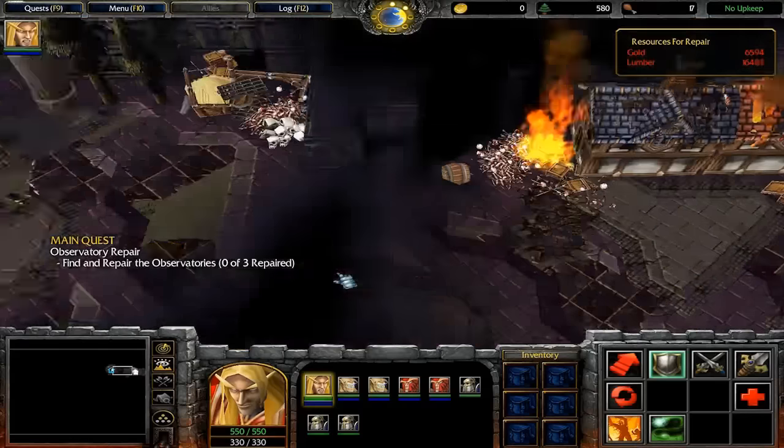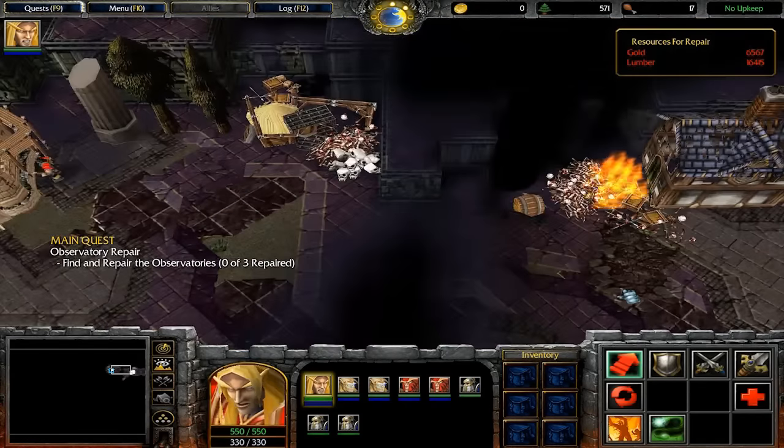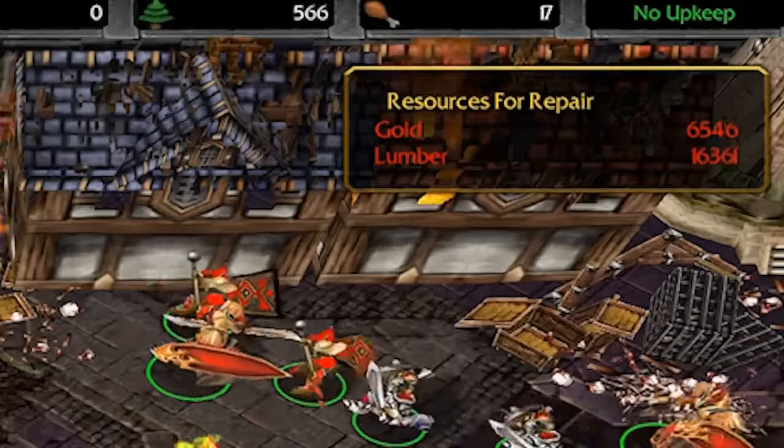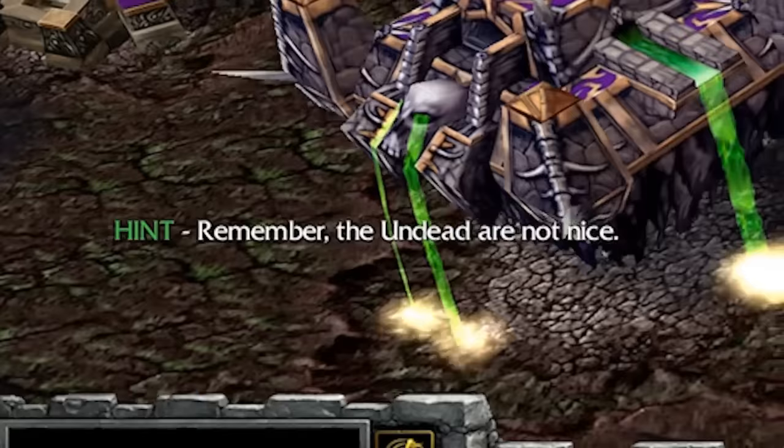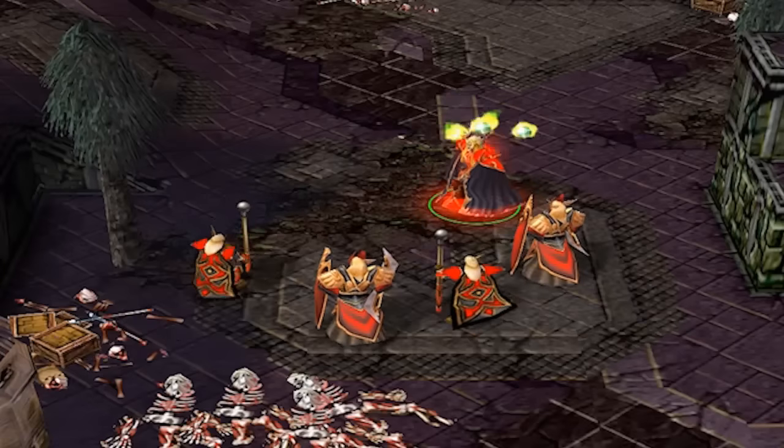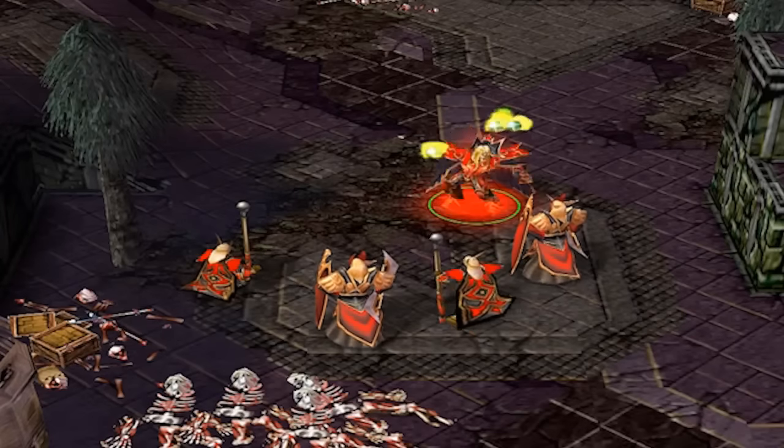One of them is a leaderboard trigger. Originally, the golden lumber you needed to repair all the observatories was displayed like this. Two other triggers display very helpful hints: 'The undead are not nice, and don't do drugs.' Hi, my name is Roy. I'm a magic addict. Hi, Roy.